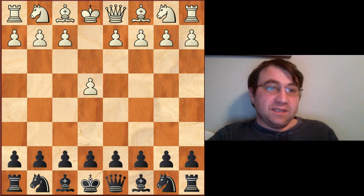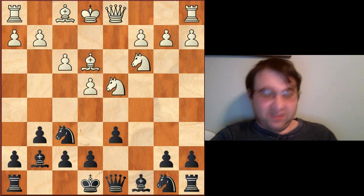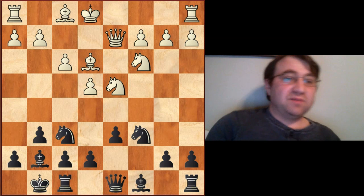Hello YouTube. Today we're going to be going over one of the most annoying variations that you can face in the Dragon Sicilian. After e4, c5, Nf3, d6, d4, cxd4, Nxd4, Nf6, Nc3, g6 is the Dragon, Be3, Bg7, f3 begins the Yugoslav attack, Nc6, Qd2, castles kingside, and now we're going to face this super annoying move, pawn to g4.